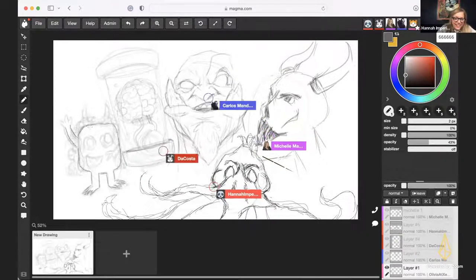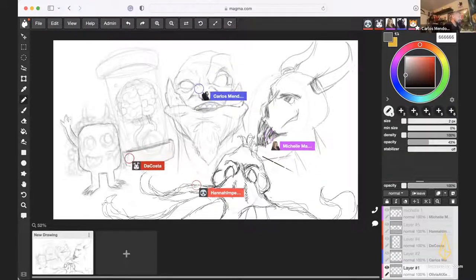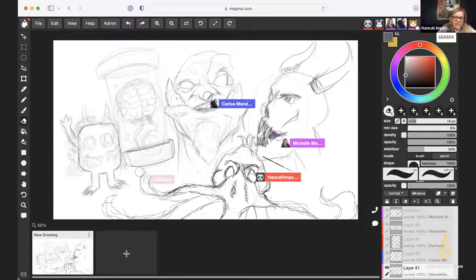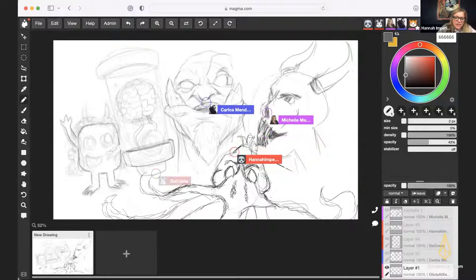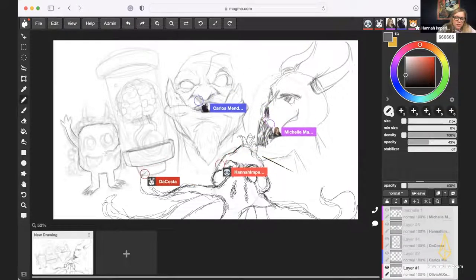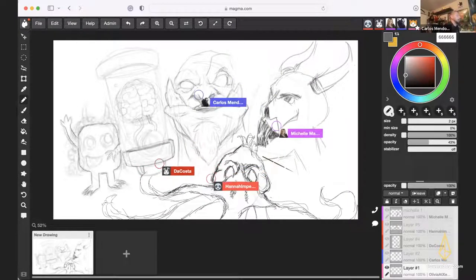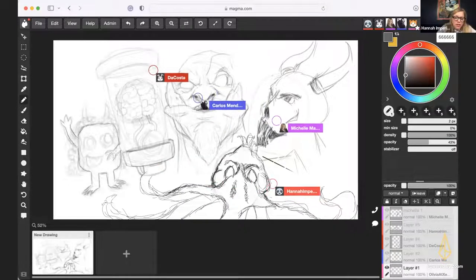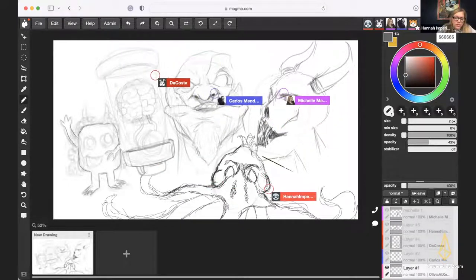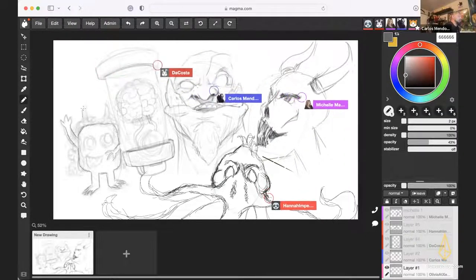It depends on the mood — some weeks I don't really care much for stuff and some weeks I'm like yeah, I love drawing this. How many years have you been in New Jersey? This February will be my third year. It's a good fall right now — really colorful, it's beautiful out. I've been driving my car around more often before winter comes.